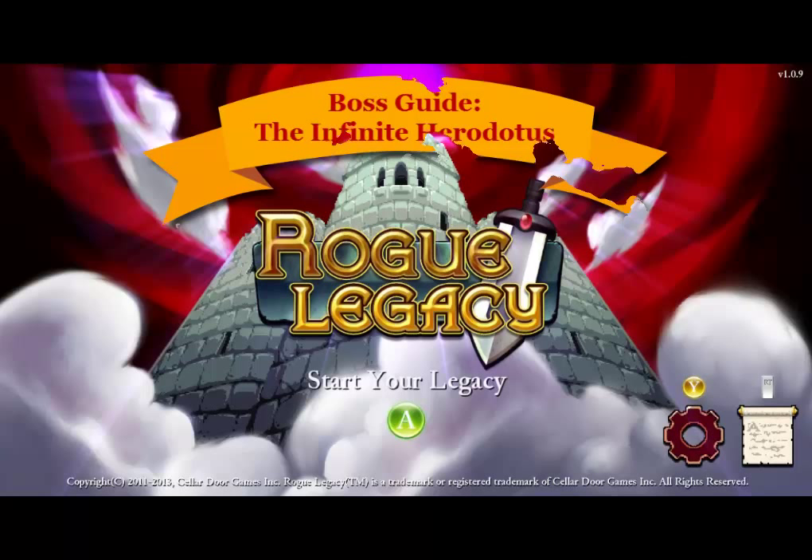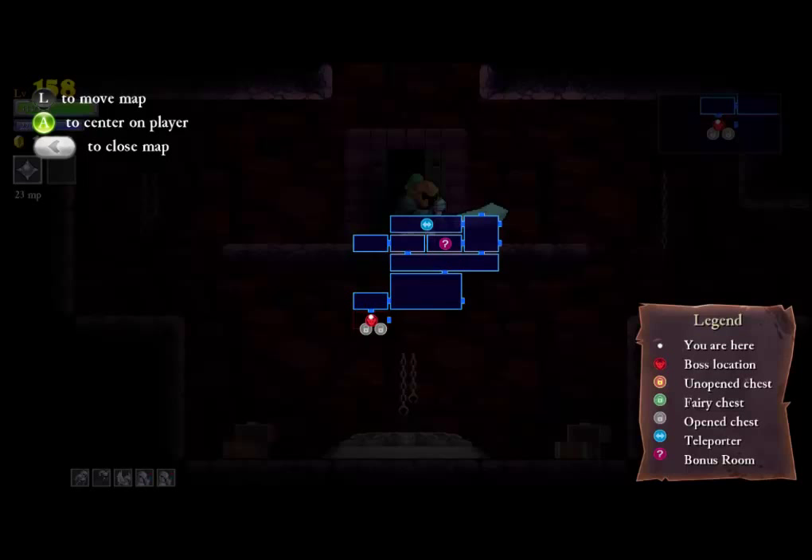Hey guys, what's up? Grant here back in Rogue Legacy. This time we're going to shorten it up a little bit — just a boss guide for the final boss you're going to encounter, the Infinite Herodotus or the Giant Blob, whatever you want to call him.